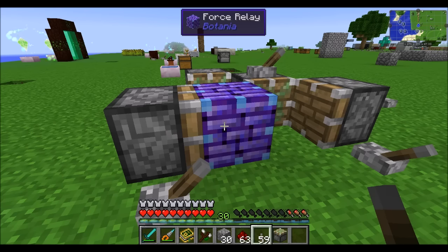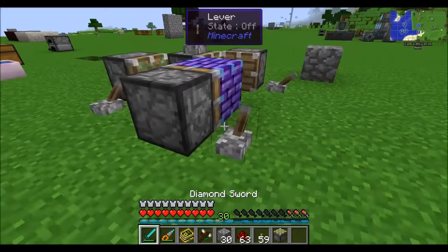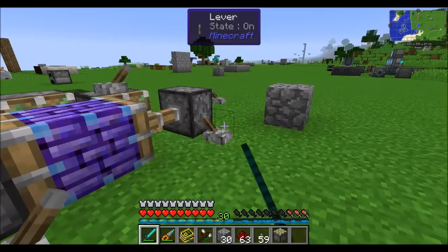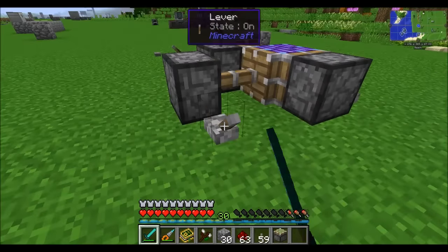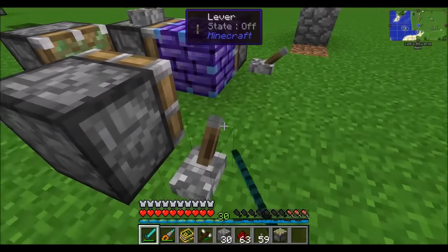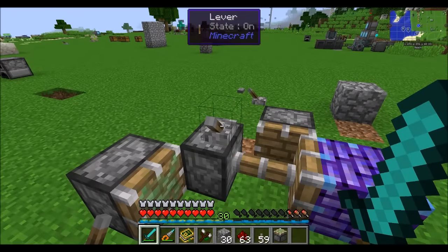We already briefly took a look at the Force Relay, which you can bind to another block in the world so that when a piston pushes the Force Relay, it will push the other block as well. It should be noted that the Force Relay will not be stuck to a sticky piston, and if a sticky piston were to push the Force Relay, it does not push the attached block.